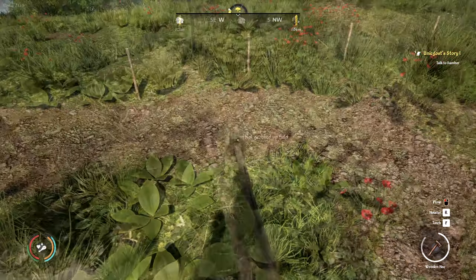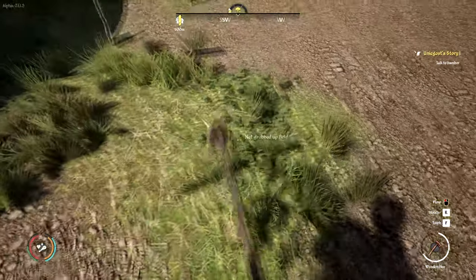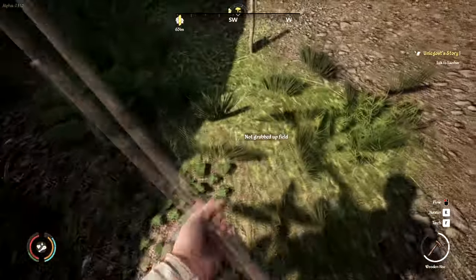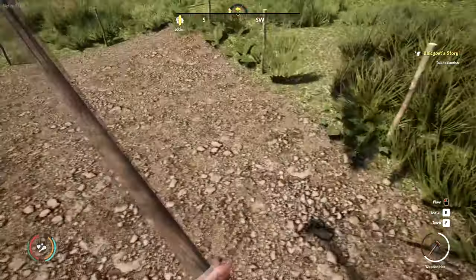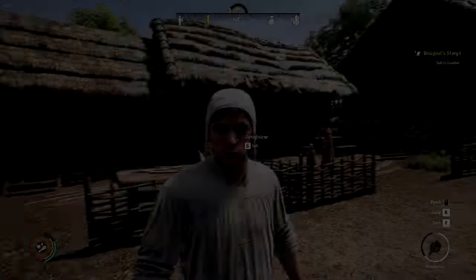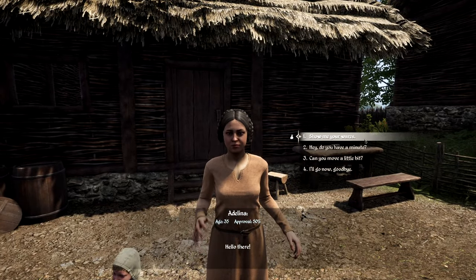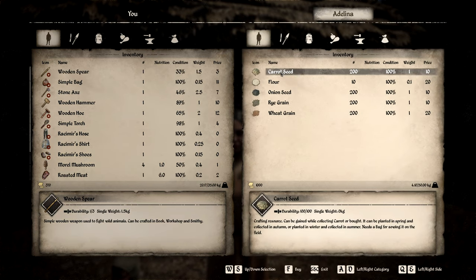It looks like we're going to need some fertilizer. Luckily we got a lot of money from the last time we were in town. That does mean we have to go back into town and grab some fertilizer. While we're there, we can also pick up some seeds so we can get to planting. Let's run back to town and get some seeds and fertilizer. A vendor has carrot seeds, flour, and onion seeds. Carrot seeds can be planted in the spring and collected in autumn.